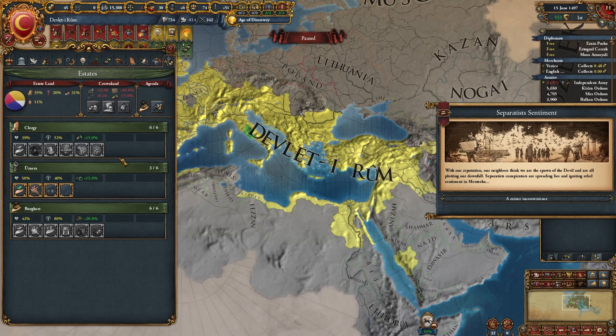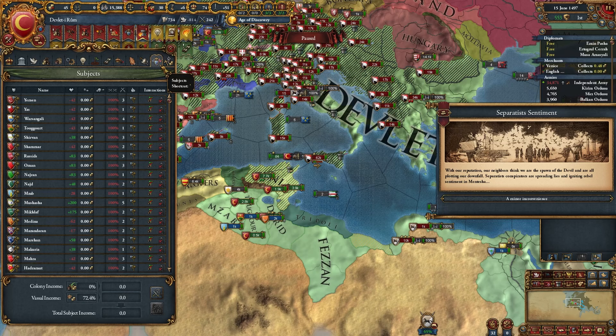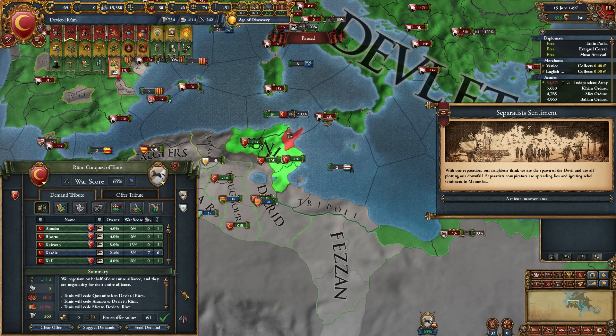Taking a final look: we're 1,246 overextended, 79 unrest, and going bankrupt this month. What saved me was the siphon income option — I wouldn't have survived the last month without that. I couldn't quite finish off the Tunis War until then, but when we did end the war with Tunis, that put us at just the right number of provinces to form Rome. Even though I already had Memet's Ambition, this would also achieve that achievement.